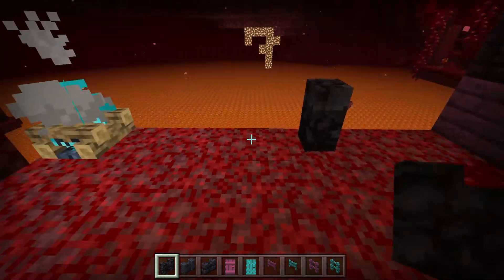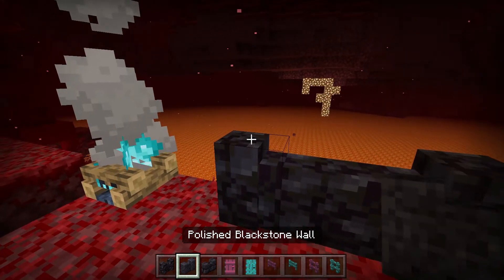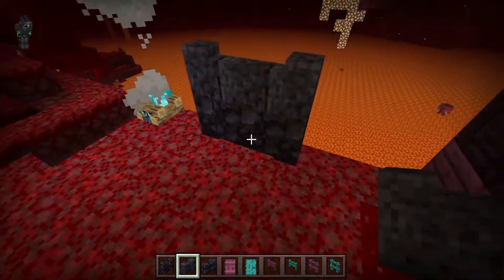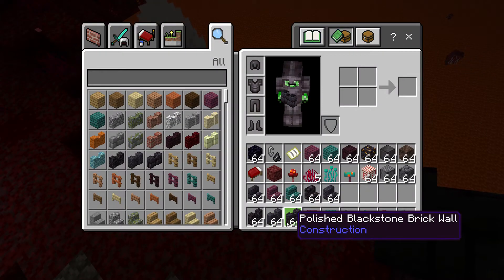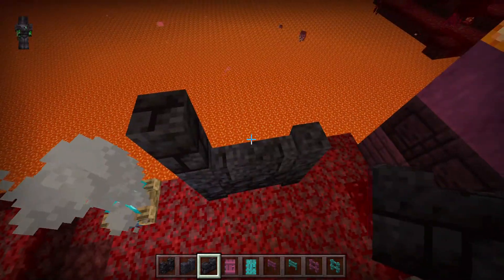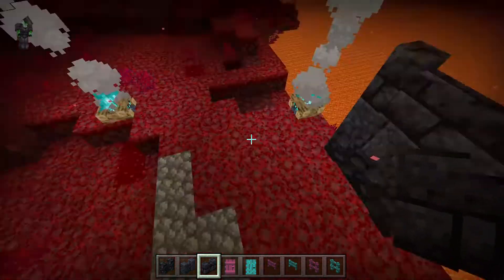So these are the normal Blackstone walls. Then we've got the Polished Blackstone walls. And there are Polished Blackstone Brick walls as well — the brick version. They're pretty nice.